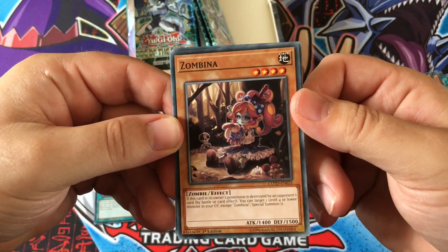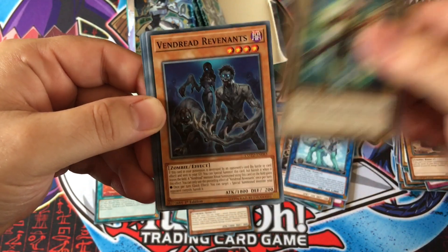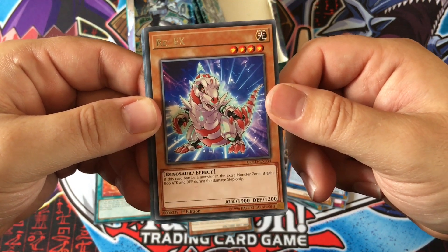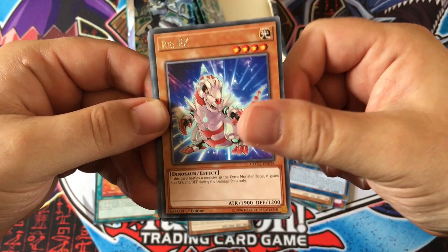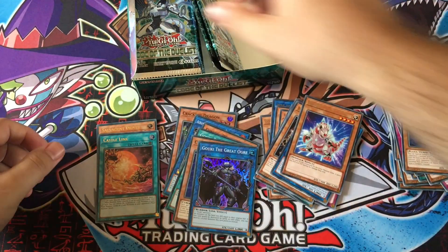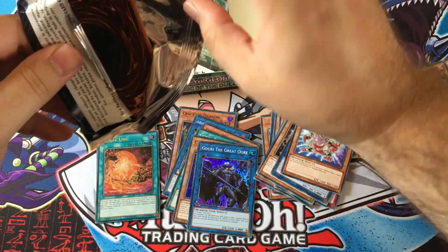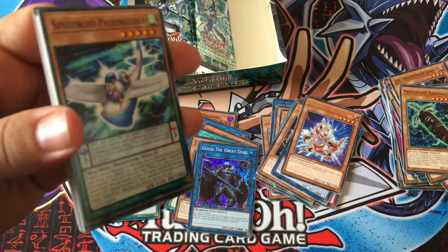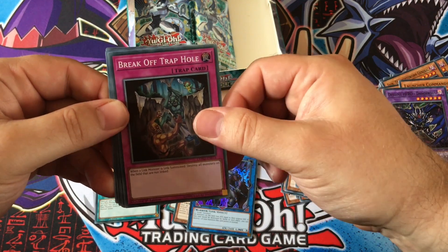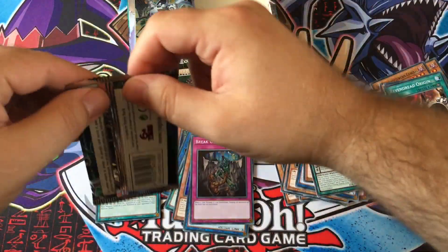I'm Being — you can target one level four or lower monster in your graveyard and special summon it. Chosen by the World Chalice, Vendread Reverence. Vendread Jane — hey, Rex or Rex? This card battles a monster in the extra monster zone; it gains 800 attack and defense during the damage step only. It's a 1900 beatstick basically — level four. Goki the Great One, Gouki Prayer, the plant Ancient Gear Golem — very nice. Something about the avenger using rituals as well — rituals could be pretty good since they don't start in the extra deck.